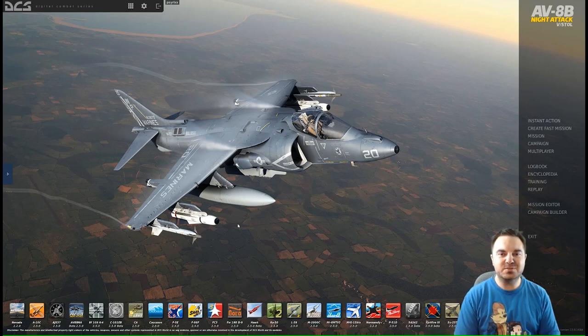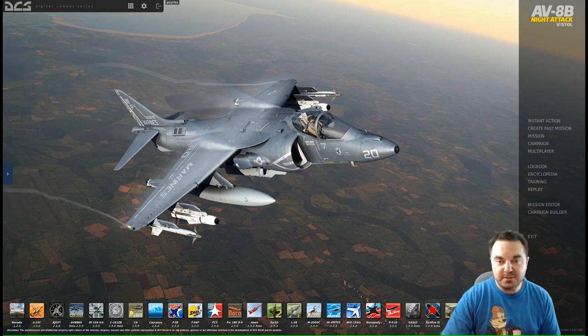Hello! Welcome to this training video on DCS World's Mission Editor. Today we're going to get acquainted with the Mission Editor and learn how to place an object, which is going to be your aircraft, as well as a small target range close by that you can go and attack. So without further ado, let's get started.